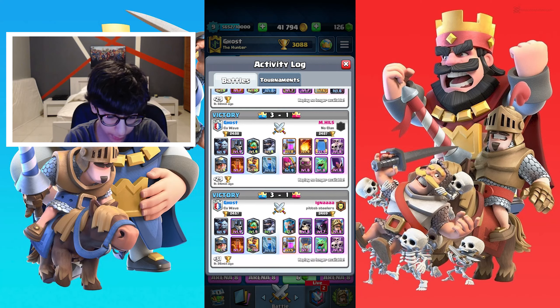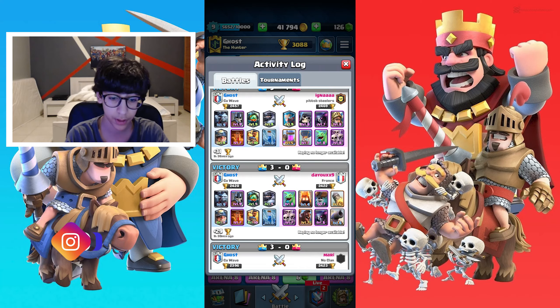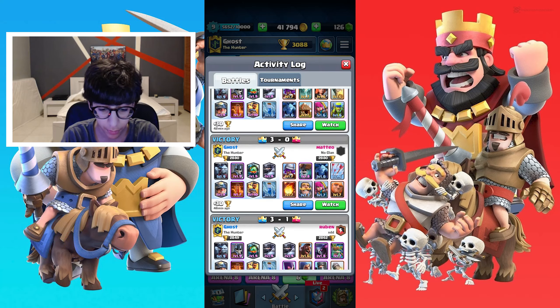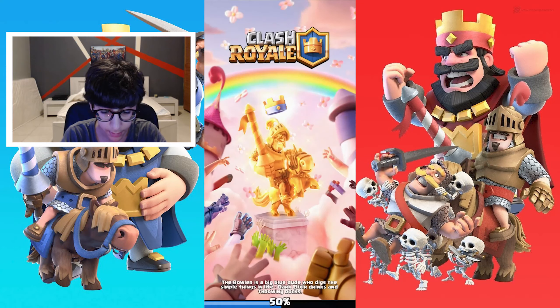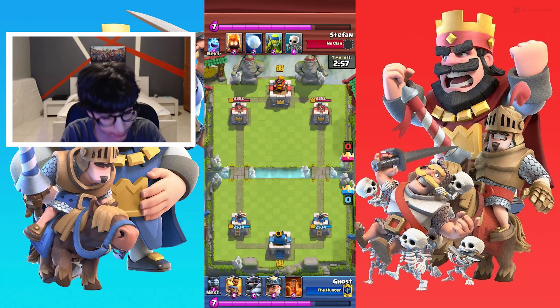As you can see, let me show you my Activity Log. Victory, victory — the strat is OP. Victory, I only have one defeat. Victory, defeat. They're all victories. And most of the time it's three crowns against them getting zero crowns, because the strat is super fast.